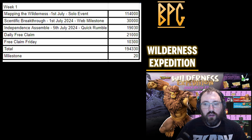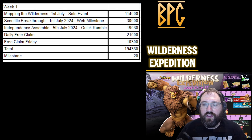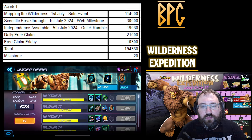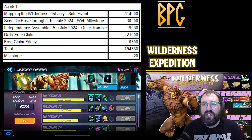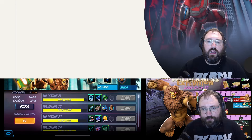Where are we with Wilderness Expedition? On Friday I said we should be at 194,330 points, which is milestone 20. Full transparency — I hit milestone 20, but I'm on 191,330 points, so it's quite possible I missed a free claim. The free claim has been 3,000 points, so hopefully it doesn't bite me at the end of this event.